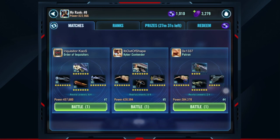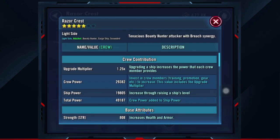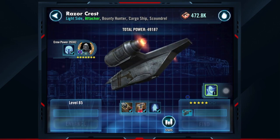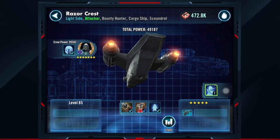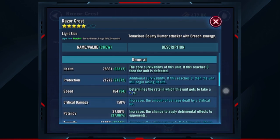I wanted to talk about times when being weaker can work to your advantage. Particularly in the context of fleet, we can see the Razor Crest is only at five stars, Beskar Armor Mando is not at relic, and the speed of the ship is slow — 164 — slower than we would typically see most Razor Crests.